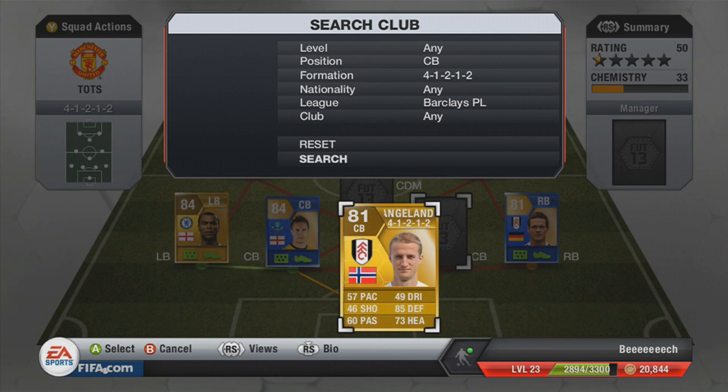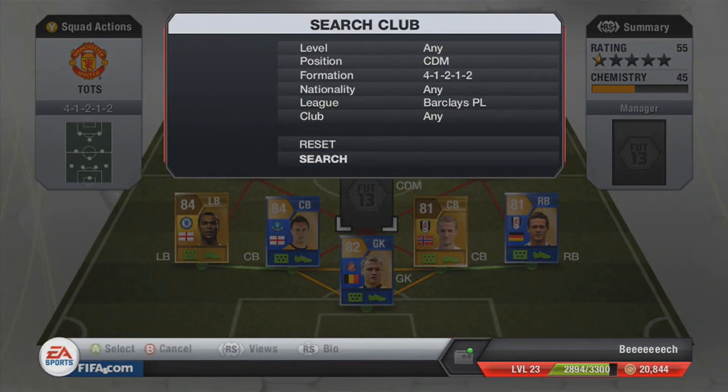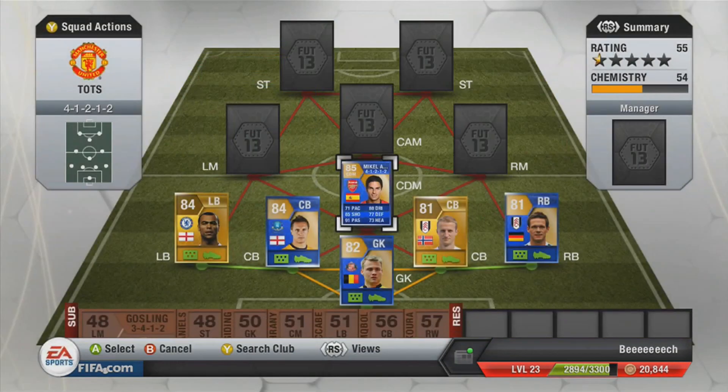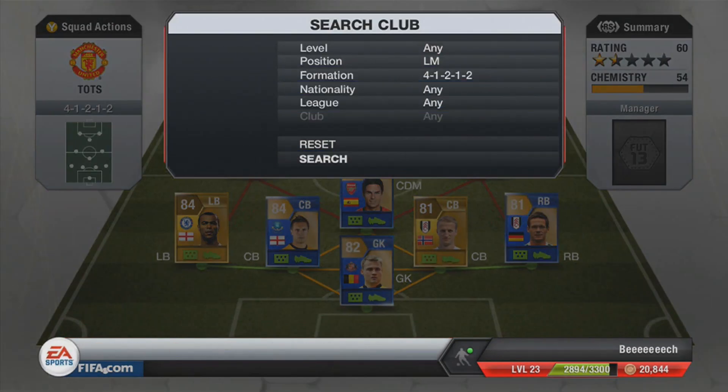Hangland is the other centre back that we managed to stick in — not going to go over him because he's a really crappy player. But Mikel Arteta is their centre defensive mid. He's got 85 shooting, 91 passing, 88 dribbling, 73 heading, 77 defending, and 71 pace. He was very, very nice — very good long shots. I'm not sure what his long shots rating is but he scored quite nice long shots, and to be fair scored a couple of headers with him as well, which was fairly decent.